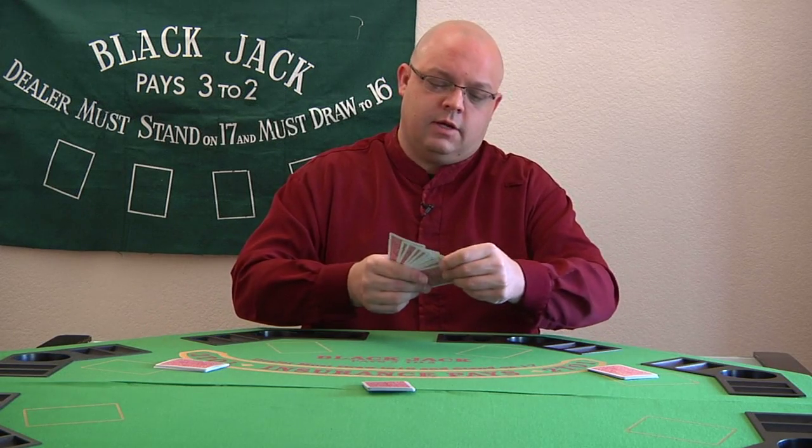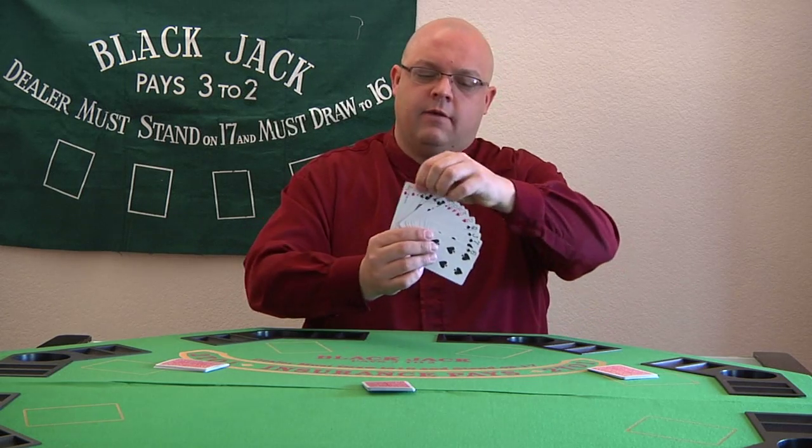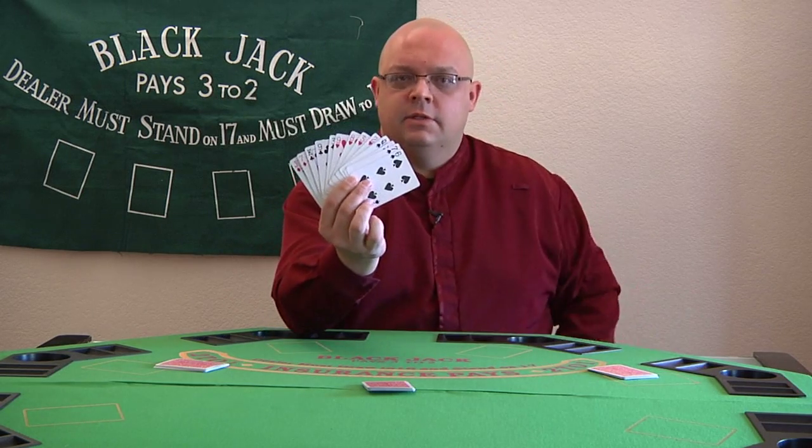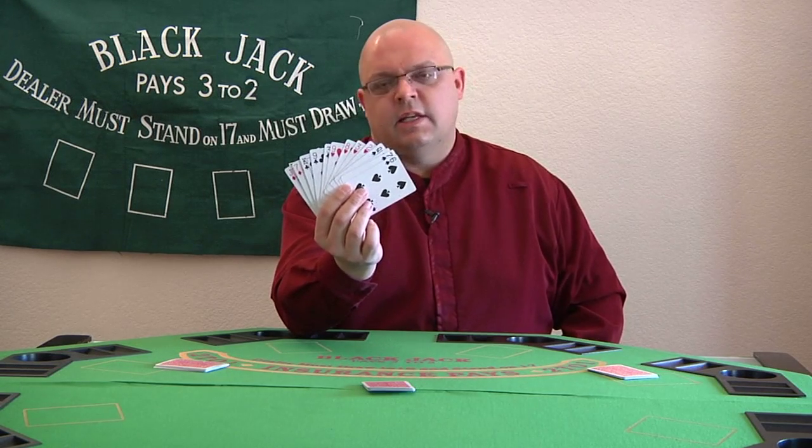I'll see if I can show you here. Arrange the hands so that you can see — I have diamonds, clubs, hearts and spades from left to right so that it's easier to read.